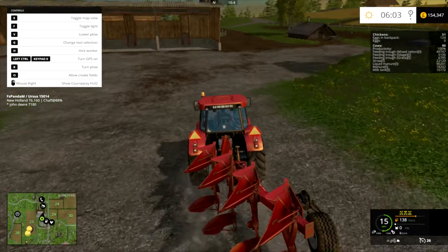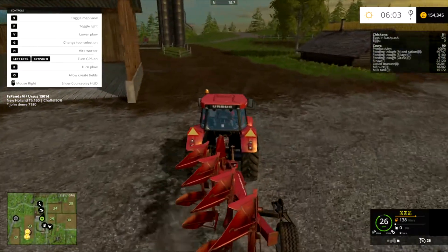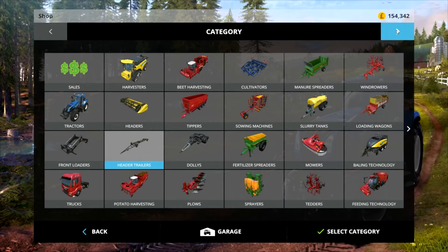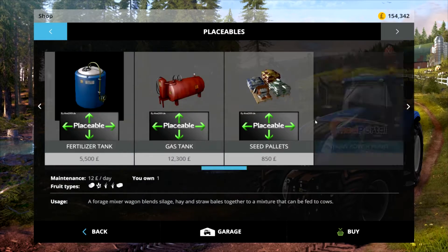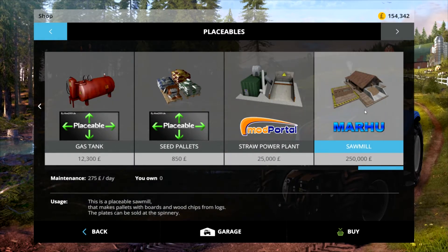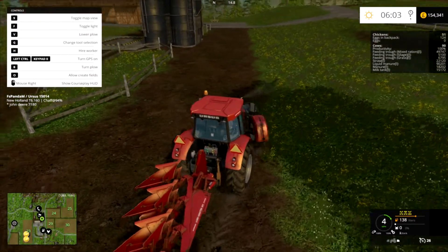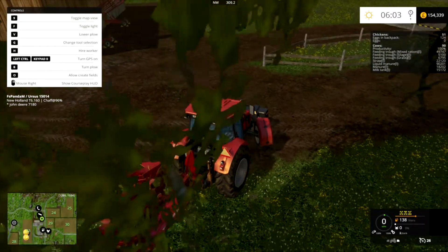A plough — I have a plough because there's a new mod I want to put in when I've got enough money, which is the sawmill. I'll just show you in the shop. The sawmill is by Mahu and it's under placeables. It's going to cost us 250,000 to buy and 275 a day maintenance. It's a deployable sawmill that makes pallets with boards and wood chips from logs. The pallets can be sold at the spinnery — where you sell your wool. But it has to be placed on flatland.